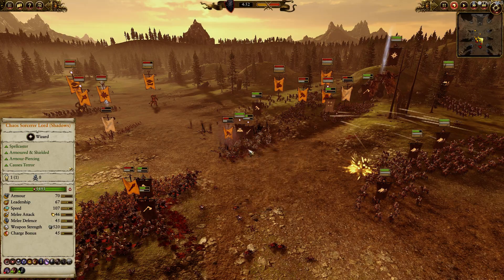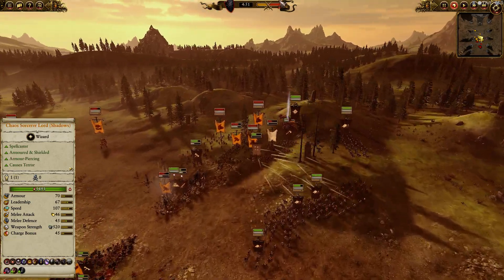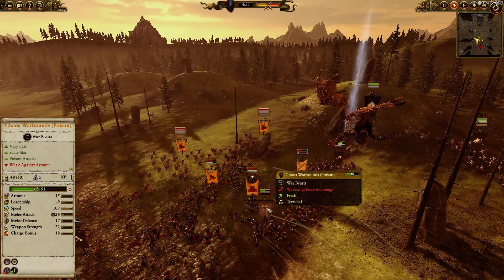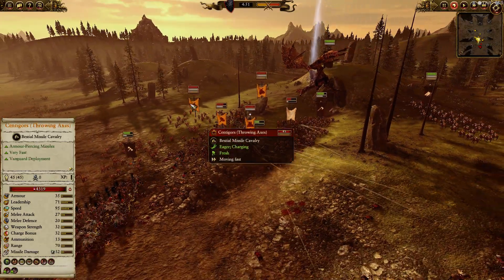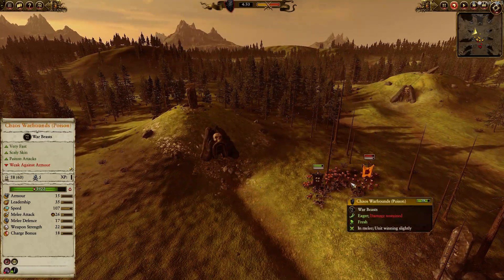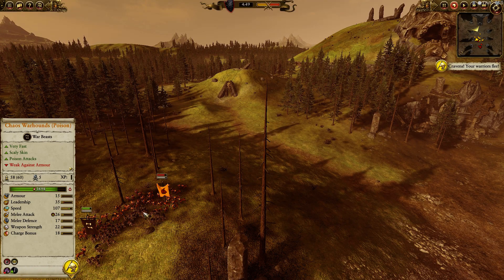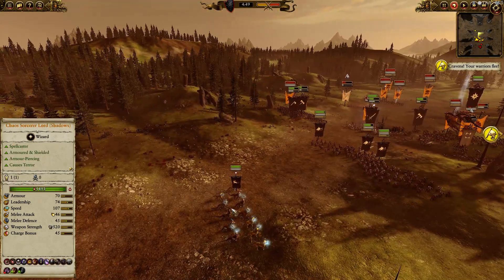We just turned that battle that was initially a really bad engagement into a very, very good engagement. Meanwhile we just have a firing line chucking in here. We lost our Chaos Warhounds — I don't know why I was charging. Over here we were able to get a charge on his Senegores with our Chaos Warhounds, and as you can see it's going pretty well in our favor. Obviously they're going to win that fight probably, but they're going to take a lot of damage, and it's going to be very cost effective for us.